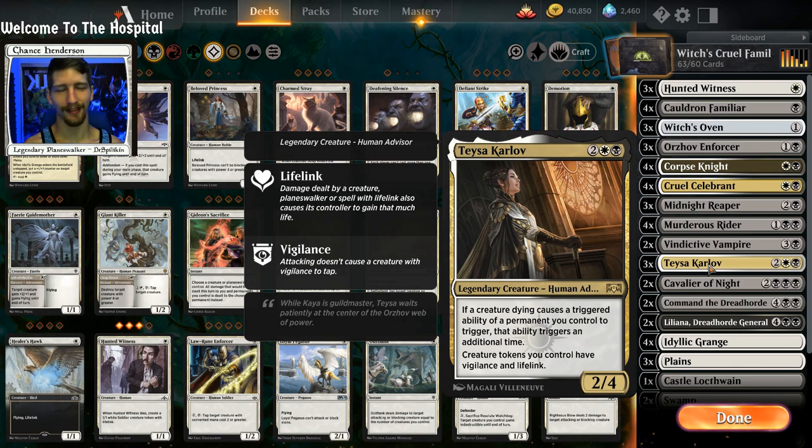Furthermore, if you have Taste of Death, you're looking at six damage a turn. Not to mention if you have multiple Cruel Celebrants or multiple Corpse Knights, the damage just keeps stacking up.